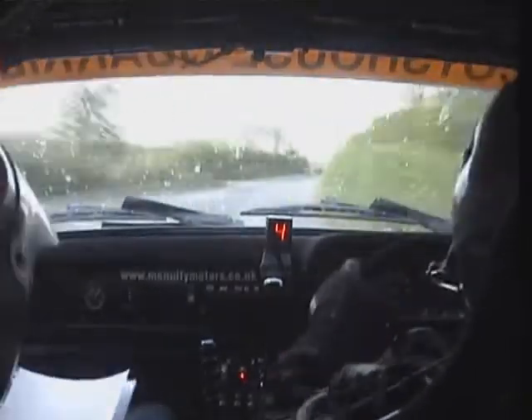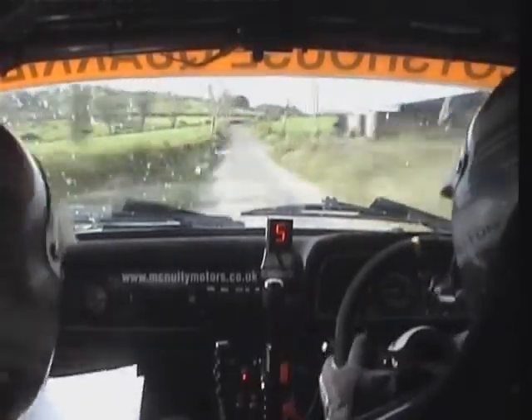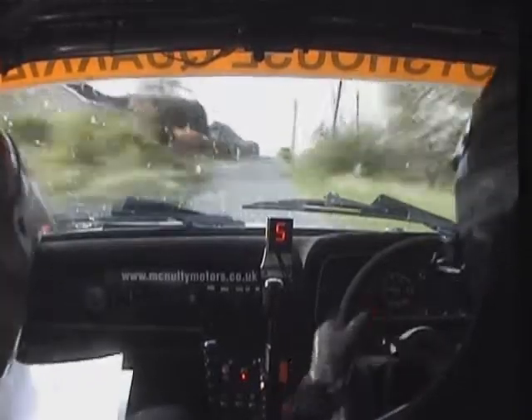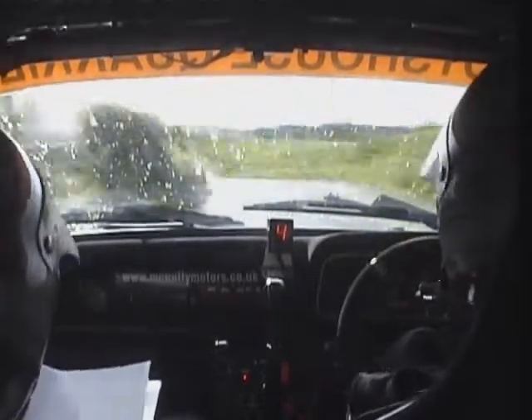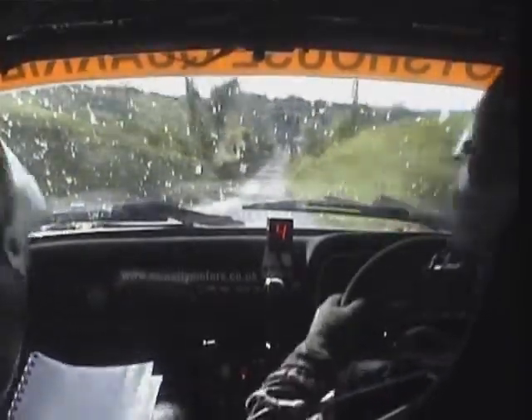Absolute easy left into absolute crest and absolute easy left again, 230 over crest. Care fast medium right plus in into absolute fast left 130. Right over absolute crest jump 100, crest and jump 100. Slowing for fast left minus slowing 80. Fast medium left minus over bump 100. Care fast medium left plus over crest jump on the way out of it. 130 care fast medium right plus over crest jump. 130 to the chicane.